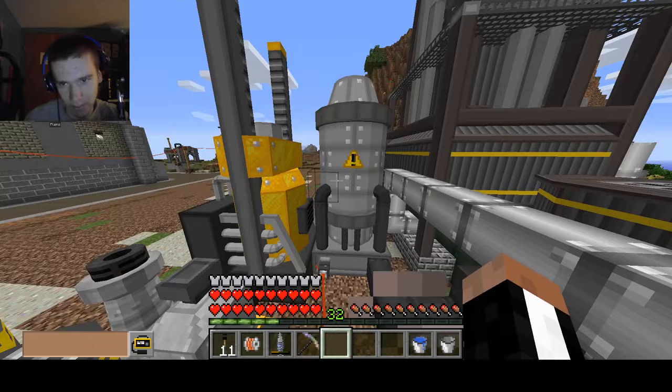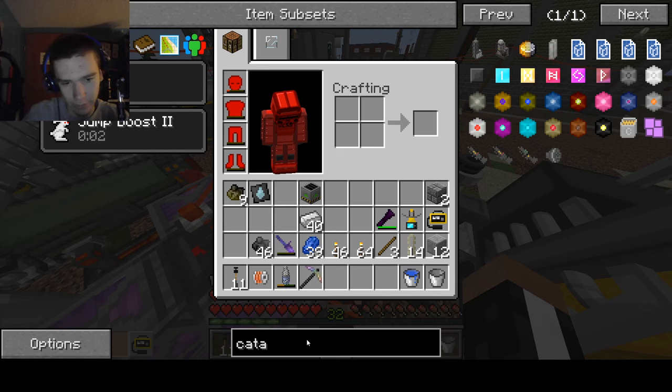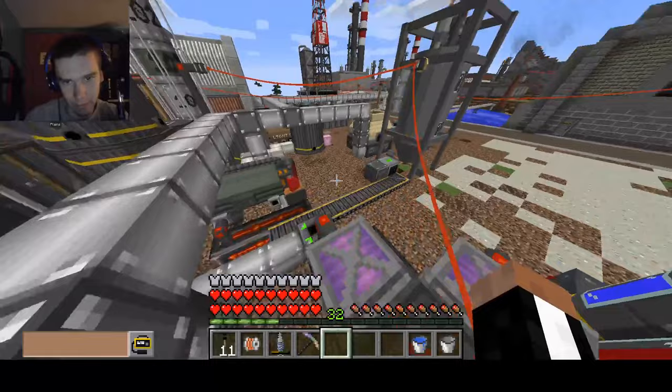You just get the satisfaction of knowing that you're right. Sour gas — so we need to process the sour gas through a catalytic converter, which also requires PVC pipes of course. That's not what we're looking for. This is what we're looking for — 12 cast steel plates, which we're going to use the entire box of steel from over there.